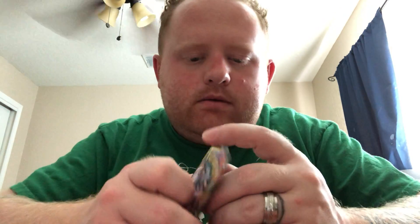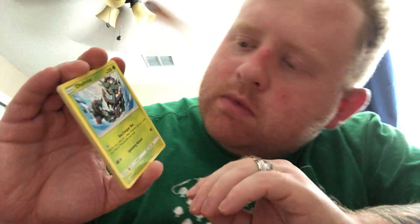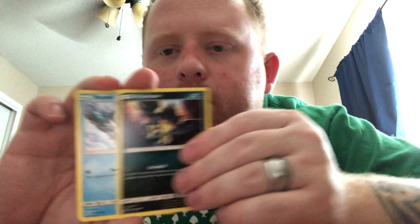We have three packs left after this one — three out of the artworks of Unified Minds. Water Energy, Breloom, Comfey, Dhelmise, Yanma, Dhelmise again, Exeggcute, Murkrow, Snover, Dratini. Swablu for the reverse, and another Unfezant for the rare — Unfezant, not that pleasant.